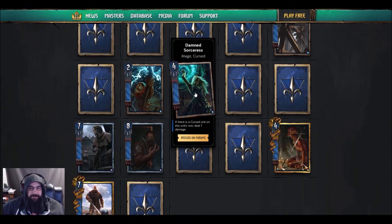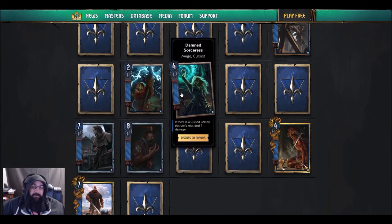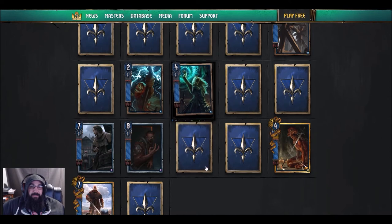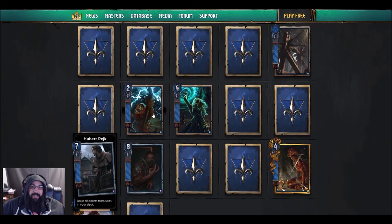A lot of people are going to be playing Cursed Scale again, but I'm not sure if the curse has to be on your side. If it's on the friendly unit's row — it says 'on this unit's row' — so if you're going all-in on the cursed deck it might be worth it, but if someone moves that thing away it falls apart. None of these have siege tags either.